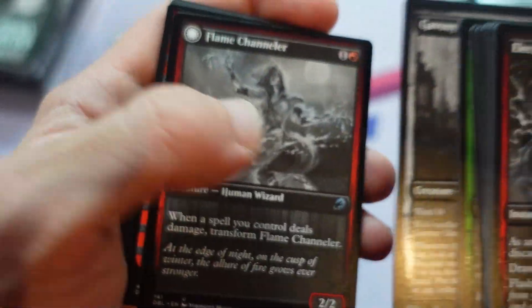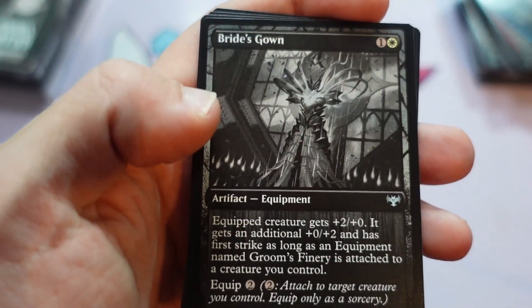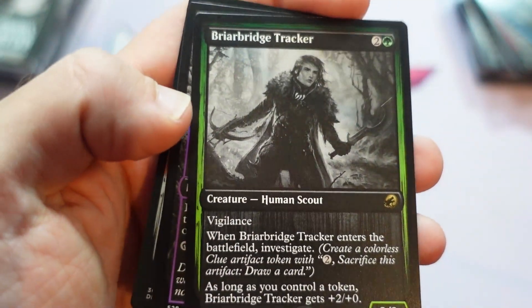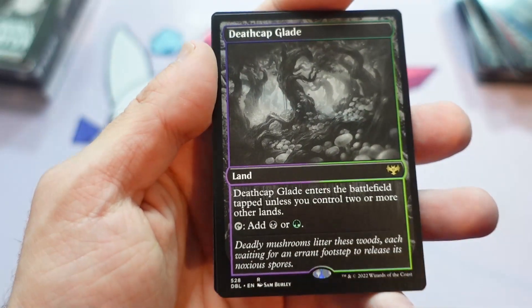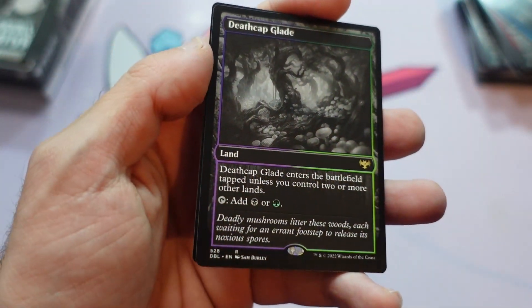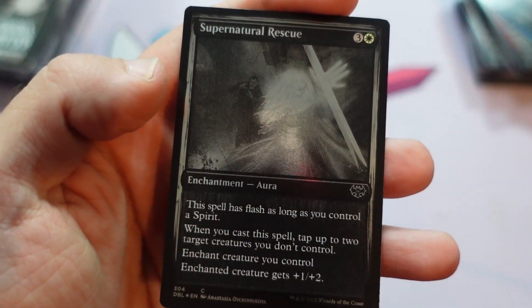Gavany Dawnguard. Gavany Township — that's what we call ourselves on my stream. Briarbridge Tracker, kind of modeled after Tireless Tracker, which is a card that I made. The black-green one looks cool too. And Supernatural Rescue.